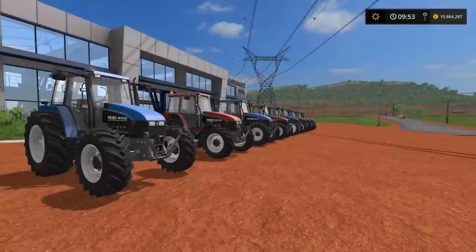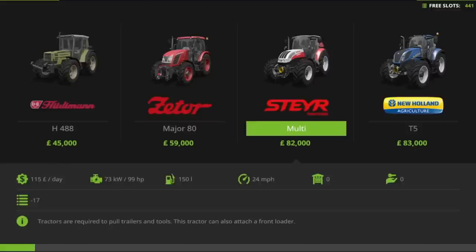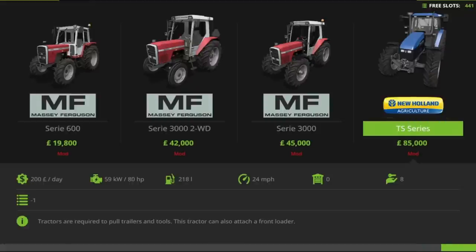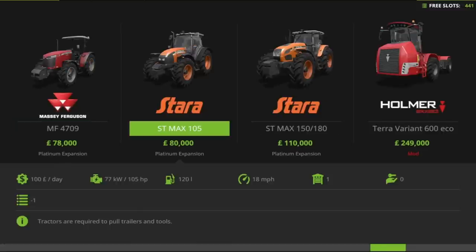In the store, going to tractors and scrolling right through to the end, it shows one at 85,000 — that's for a standard 80 horsepower tractor at 24 miles an hour. For an 80 horsepower tractor, 85,000 is quite a lot, but comparing to others here, there's one at 80,000 for 105 horsepower, so it's about right.